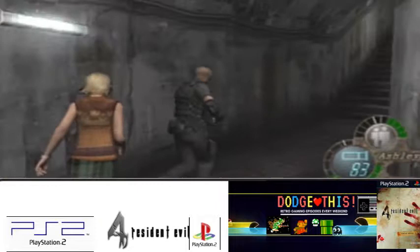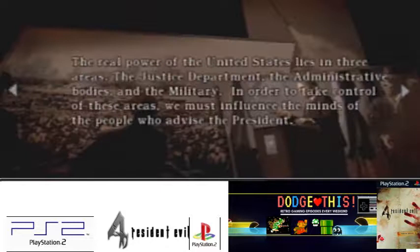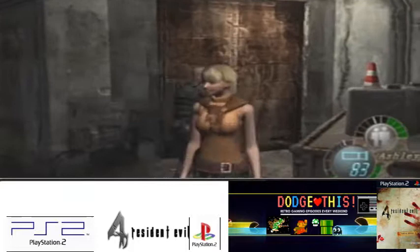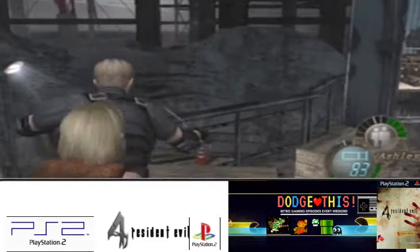This should be pretty simple. I think this is actually like the last parts of the game. I can't foresee there being anything else. I do know that the last boss Sadler is actually pretty easy from what I remember — he's not too difficult, not as hard as some of the bosses I've faced, provided I can get the rocket launcher. So let's go and see if I can indeed do this.